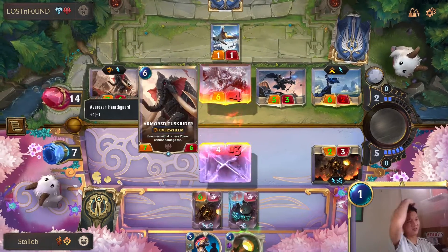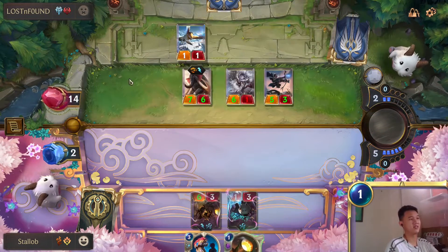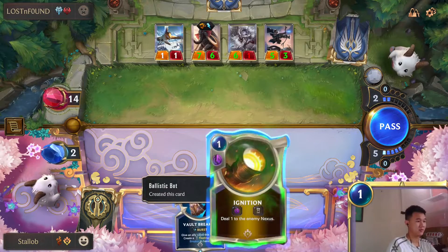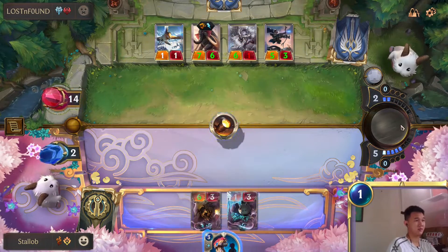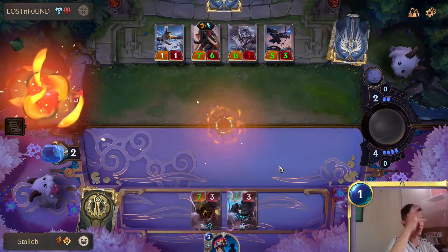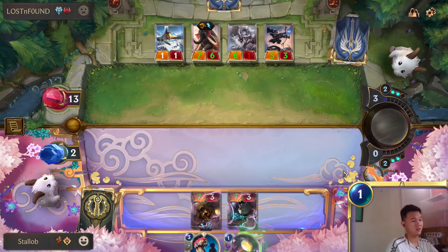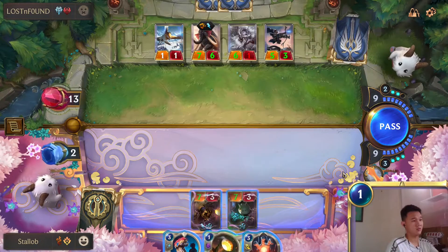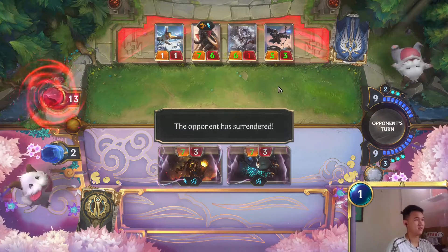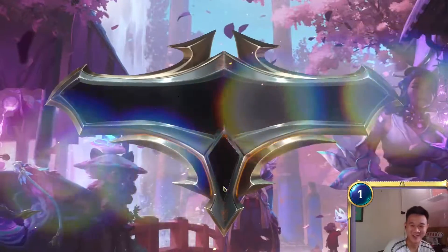Oh this is really a killer - Armored Task Rider. It's quite effective against midrange decks or even aggro. He needs to pray that he draws Frostbite, otherwise he loses. Oh my god, reward! We could have used the infinite combo but it's fine, he didn't frostbite us.